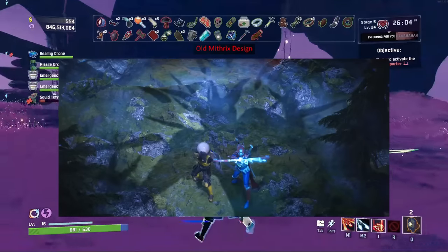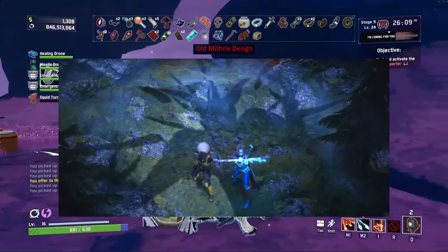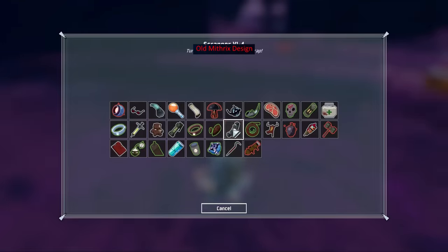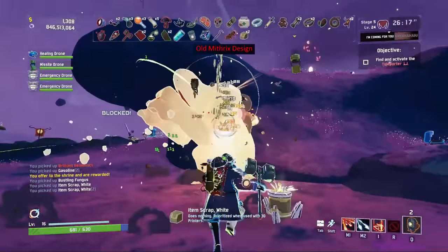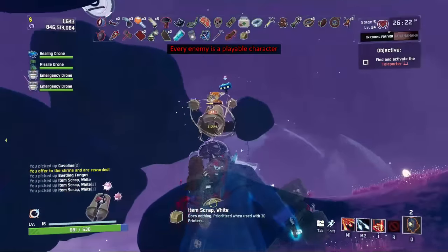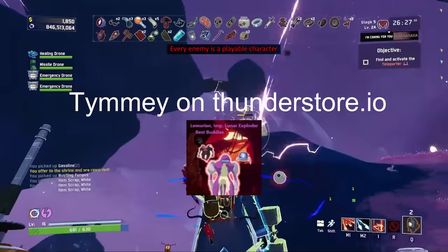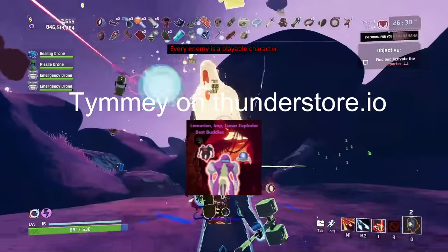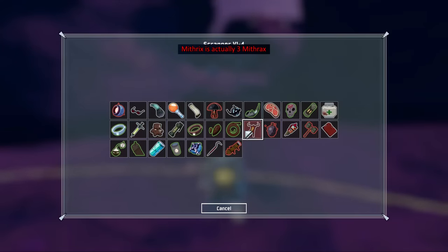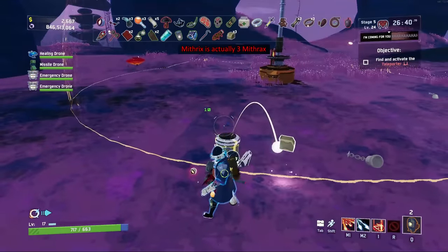In the cinematic trailer for the game, you can see the shadow of a giant creature — theorized to be how Mithrix would have originally been designed before it was altered. However, it could be something completely different that was never actually implemented. Every single enemy in the game is also programmed so they can use items and skills, and it's possible to play as them using commands or cheats. The Lumerian mod by Timmy has a complete version of many of these characters with alternate abilities. Mithrix being 'three Mythrixs' is just a technicality with how each phase is technically a different Mithrix — there aren't any actual lore implications.